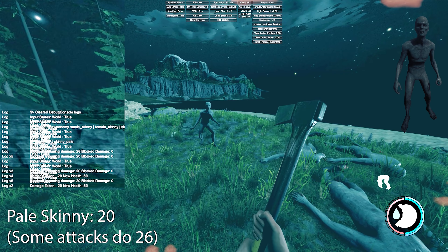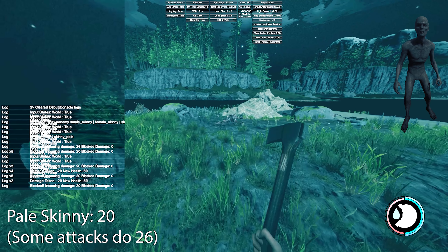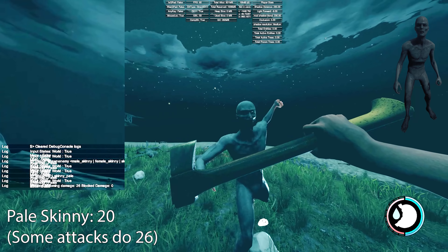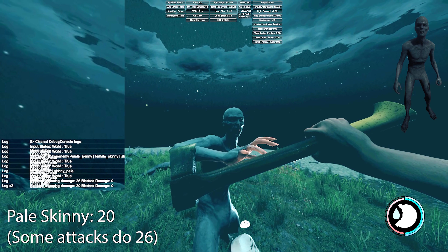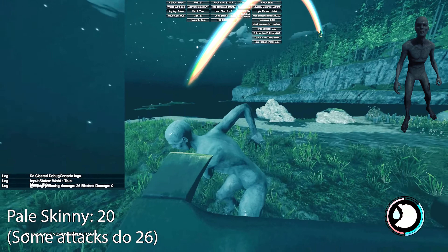First is the pale skinny. He only does 20 damage, though some attacks did do 26 — that was mainly the initial attack. The most important thing here is that it doesn't matter if they do a big swing, a leap swing, or just a single attack — they all do the exact same damage.